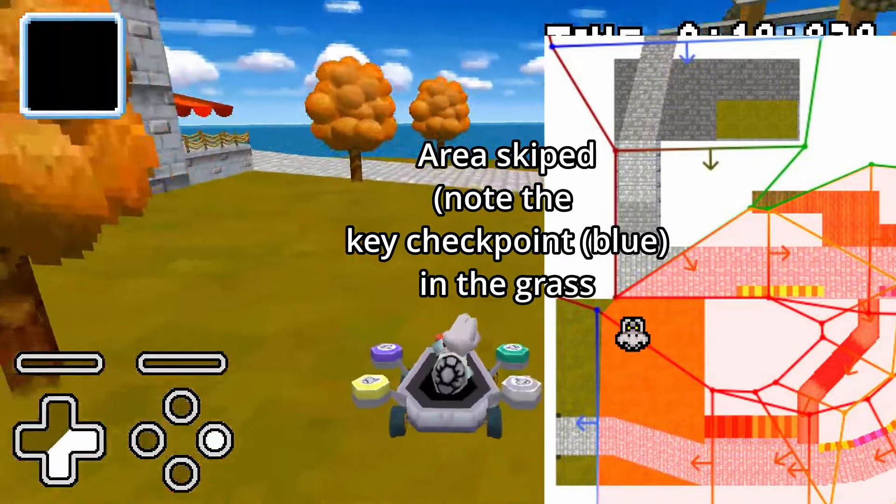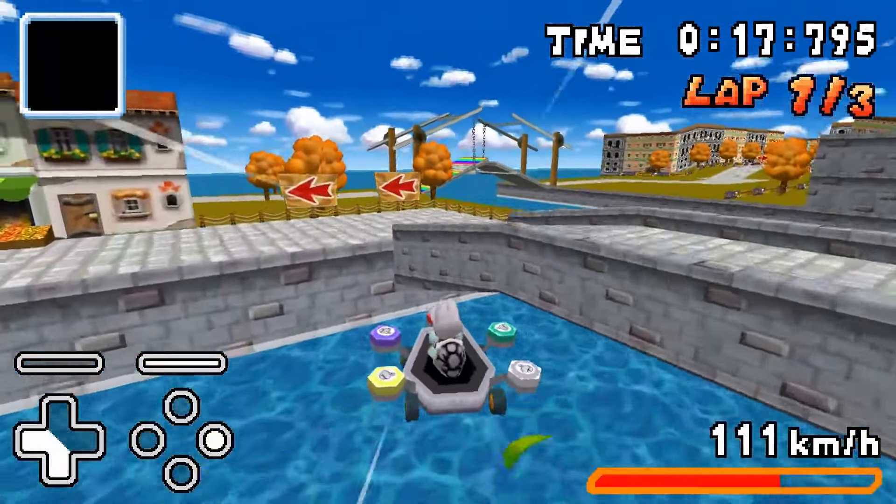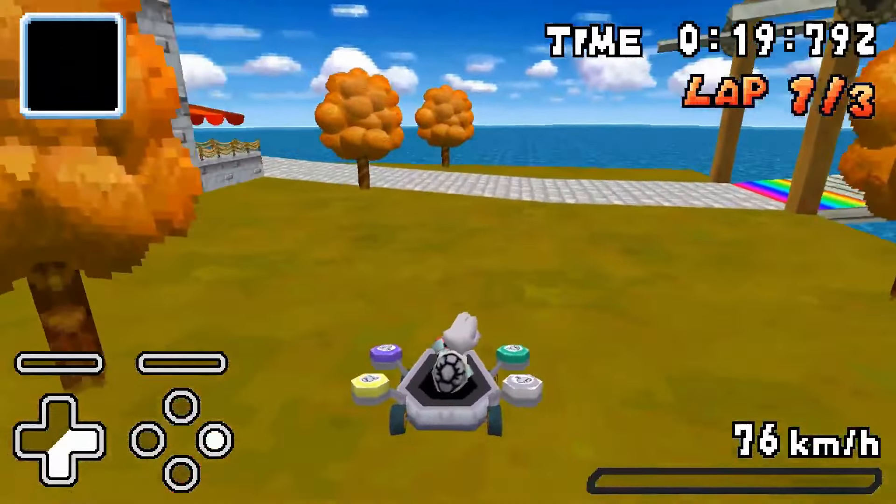These cuts work by getting around the wall collision. On Delfino Square, using a ramp typically used for the dock shortcut, you can get one of these big bounces that allows you to get over the surprisingly shallow invisible wall.